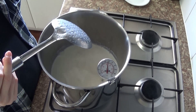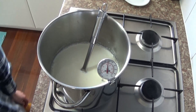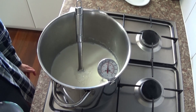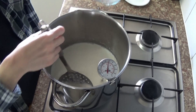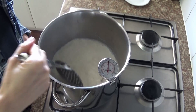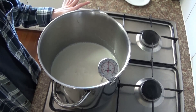Milk's at 45 degrees, I'll turn off the heat. Add in calcium chloride. Add enough rennet for two liters of milk, and now we leave that to set for 45 minutes.